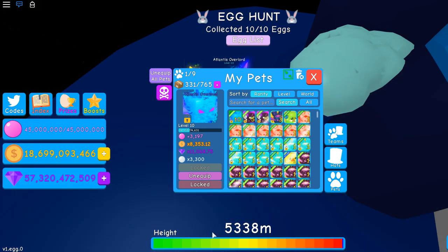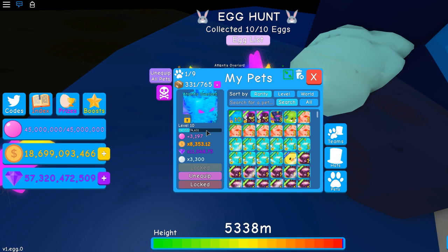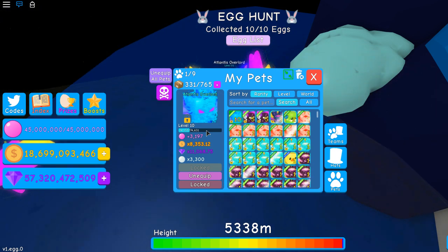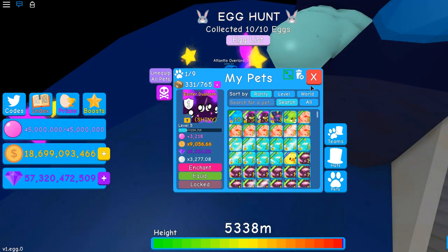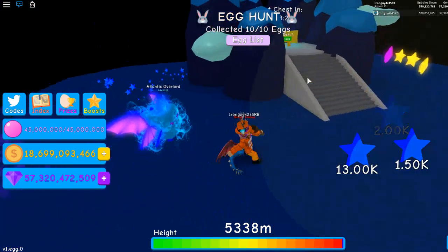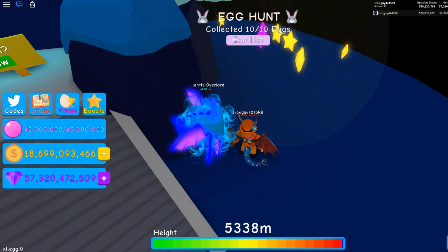I got it to level 10 and it's so OP in jams. 11,000 cams, 3,000 pearls, 8,000 money coins, and 3,000 bubbles. Pretty good. I hope you guys enjoyed this video. If you're new, make sure to subscribe, put on all notifications, and I'll see you guys tomorrow. Bye.